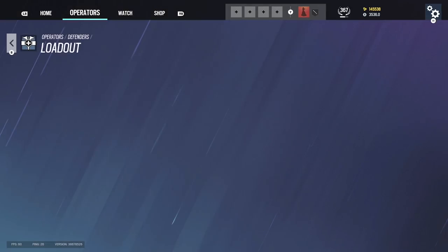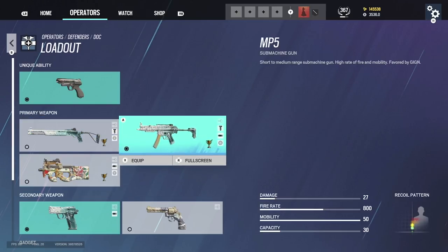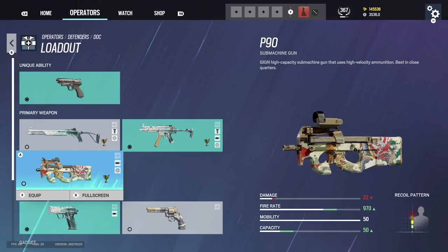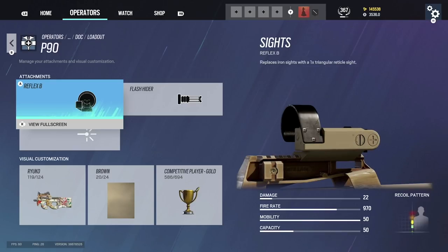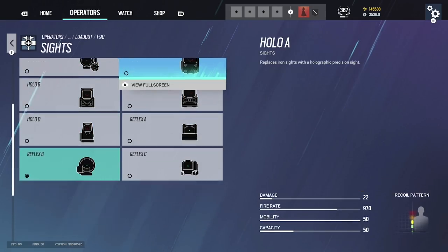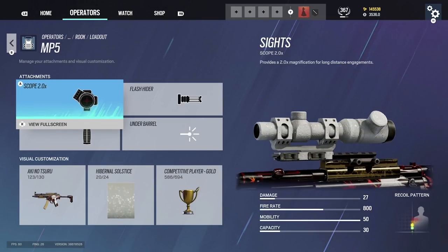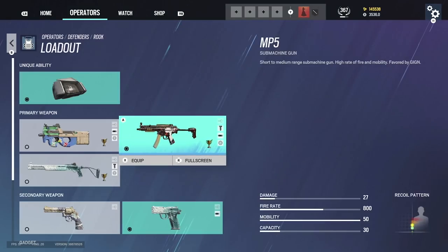Doc: shotgun with reflex A and vertical grip. MP5: 1.5, flash hider, vertical grip — don't run any other sight, this character is built for this. P90 on the other hand: I don't recommend 1.5, it's got weird recoil. Use reflex B or any 1x scope with flash hider. Rook is the same as Doc with P90 and shotgun, but the key difference is use the 2x scope on the MP5 — that's honestly the only reason to play Rook.